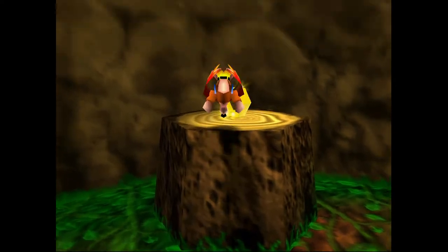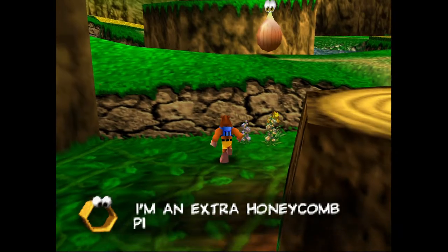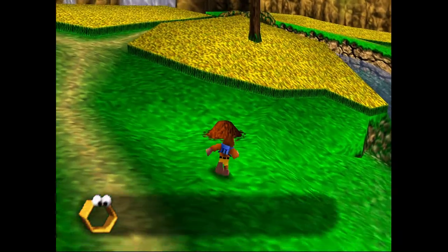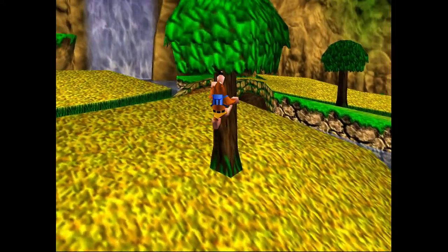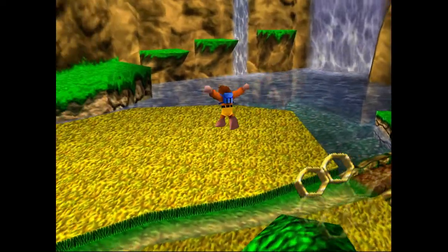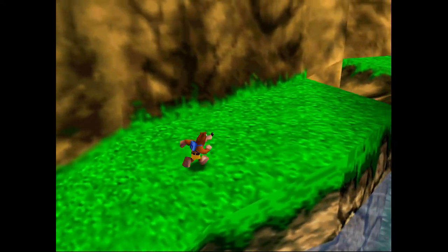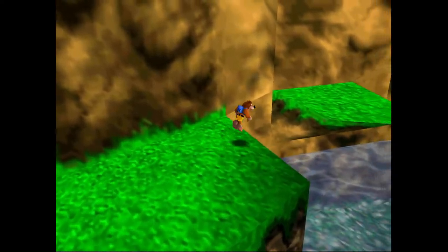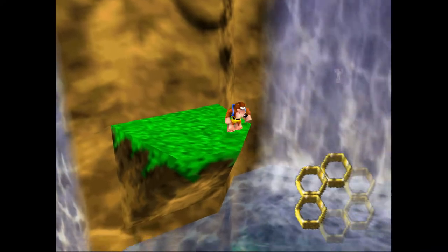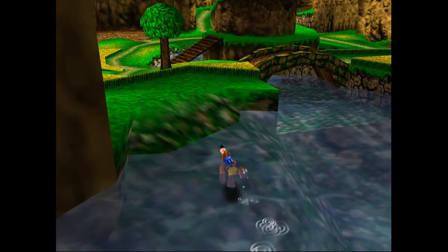We'll be able to start our new save file with an extra hit point. After that, however, we'll have to visit multiple levels and collect all of the empty honeycomb pieces before extending our health any further. Maybe other than this one here, which can be kind of hidden in plain sight just because your camera doesn't normally look up there, most of the empty honeycomb pieces in Spiral Mountain are quite easy to find. They're kind of out in the open — there are no switches or timers that we have to deal with. They're just in spots where you'd be able to find them on your own just by experimenting with the new abilities you got at the start of the game.